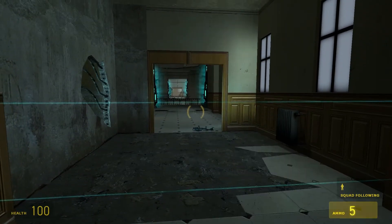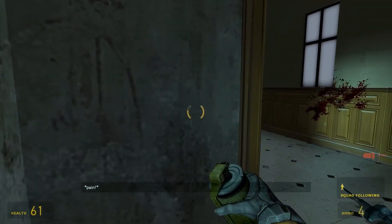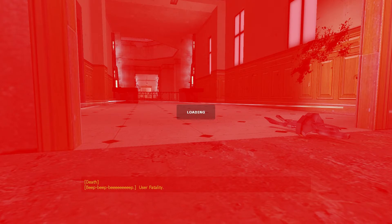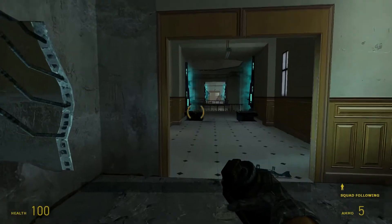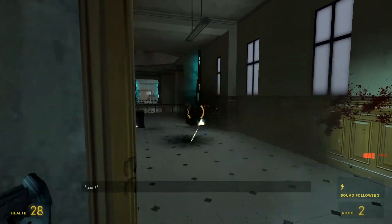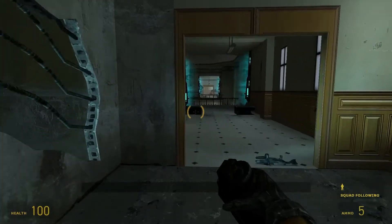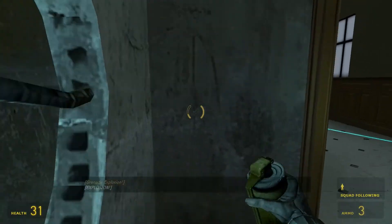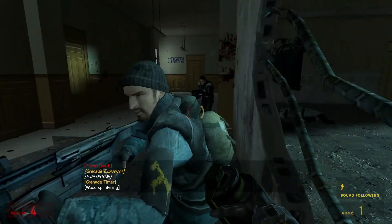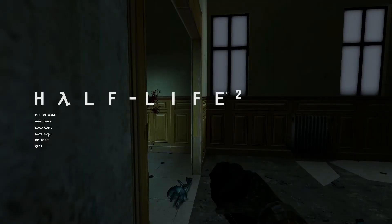Stand around the corner, throw a grenade, go back to hiding, and die. Two of those turrets just do so much damage — it's not funny. I try to roll it again, which hasn't worked for me once, and I die again because Barney was blocking the way. I'm standing there throwing grenades and hiding around the corner, but he just takes my place — what an asshole. There, I've finally taken down the two turrets, but I'm low on health. I decide to save.